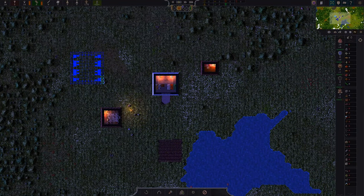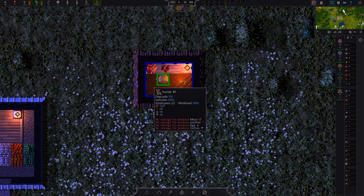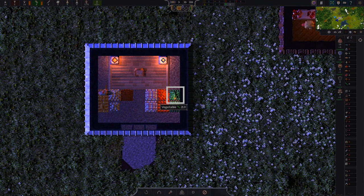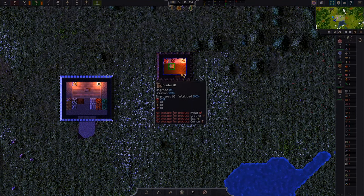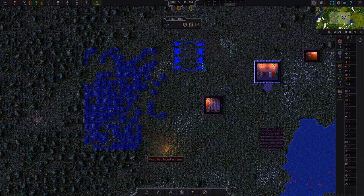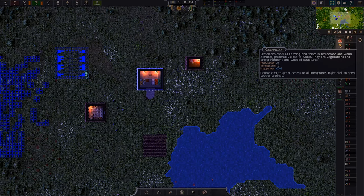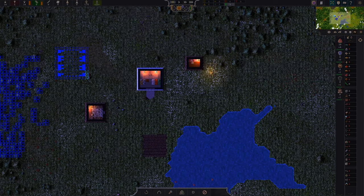Before we do that, let's have a look at our hunter — are you working? No storage for produce, meat, leather, eggs, or cotton. So I'm going to assume once we build the warehouse there will be storage for that. I think our food is in a tight spot because the farm won't produce as much food as hunting for meat would. We need that warehouse, but we also need a lot of trees — let's address our tree problem first.